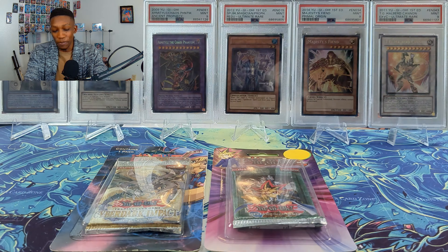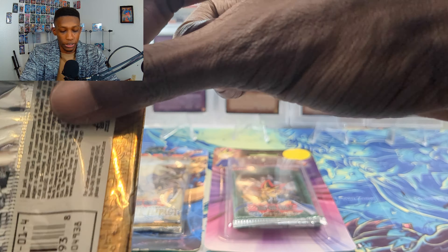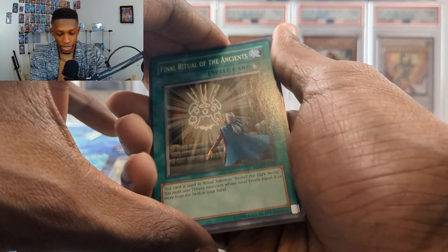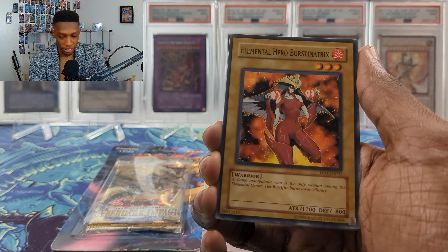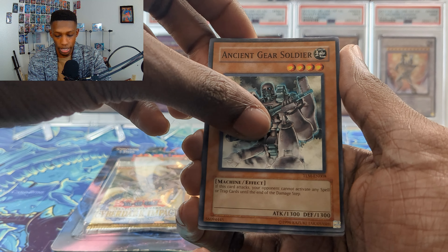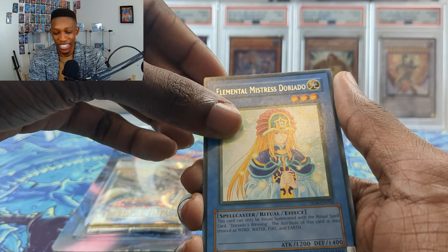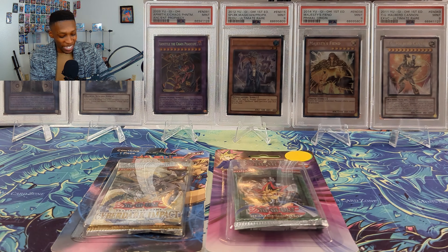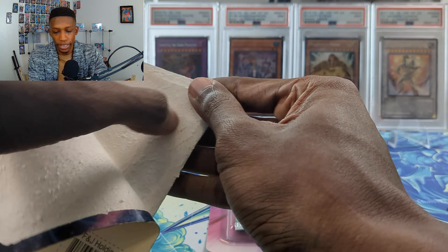Let's save the last Soul of the Duelist — it's one of the oldest ones. Let's go into the last Lost Millennium. Don't forget to subscribe — we're doing more fun older openings like this, and I mostly do Zexal too. We got Final Ritual of the Ancients, Burst Return. We got The Cure, Second Sight, Ancient Gear Soldier — come on, let's get a hit. We got Mistress of Doriato — this is what I was talking about, could have been the ulti but we just got the rare. I really wanted the ulti — it looks so good.